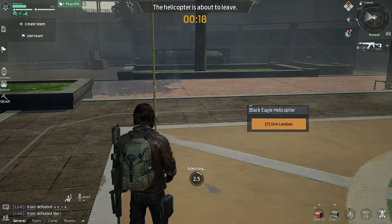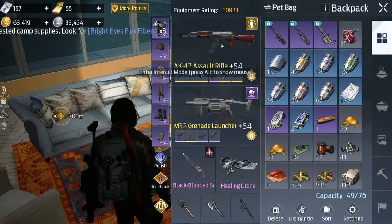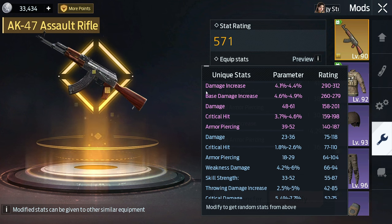Understanding how damage stats work already gives us an idea of which purple stats on weapons are more effective: plus 61 damage or simply plus 4.4% damage, for example. Because of what was said above, 61 points of damage will increase your character's damage by 6.1%, which is undoubtedly more and better, despite the negative difference in the rating of these parameters.